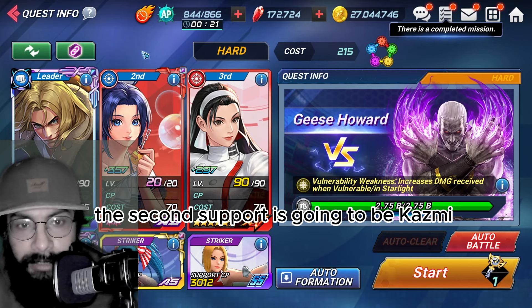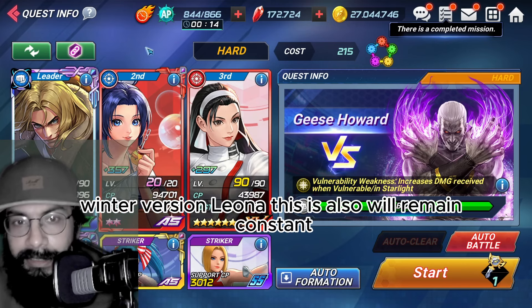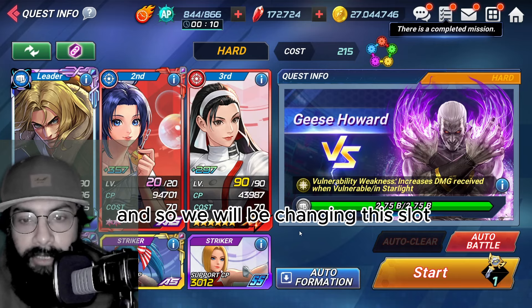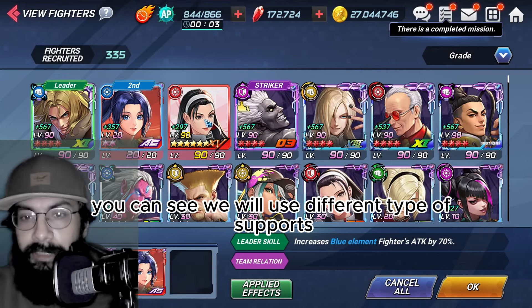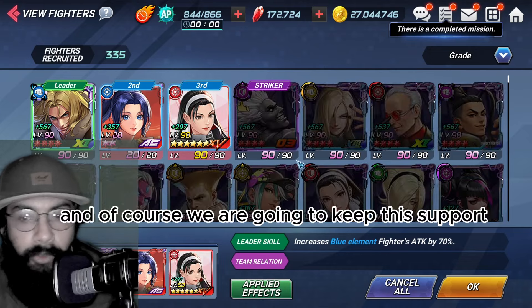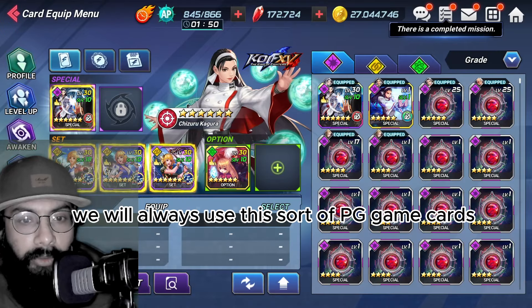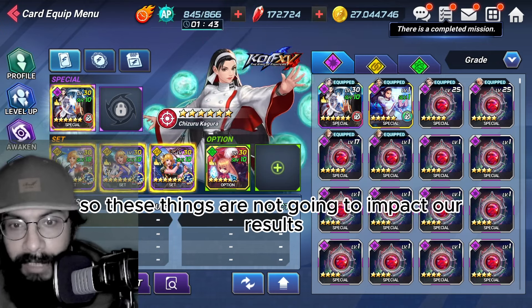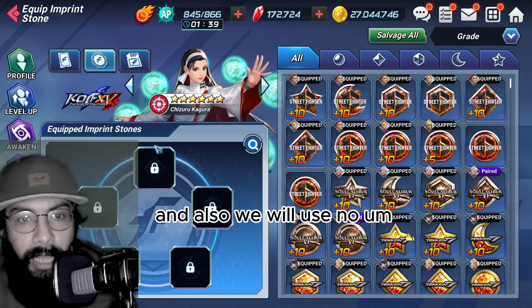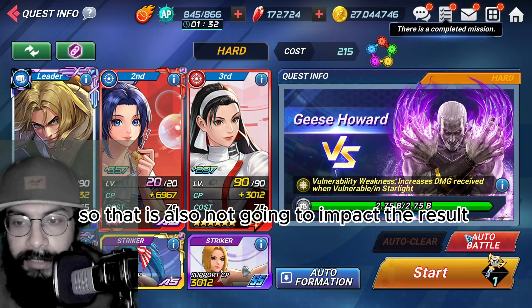The second support and striker will be Kazmi and winter version Leona — these remain constant. We will only be changing the primary support slot. In the case of Shizuru, for example, we'll swap in different supports there. Blue Mary as support striker also stays constant. The battle cards for supports will always be PG gain cards or no cards at all, and we'll use no imprint stones or plugins on the supports.